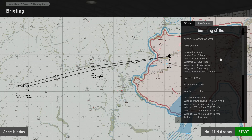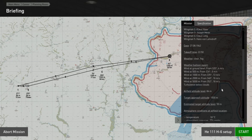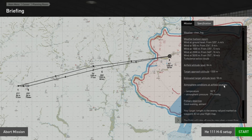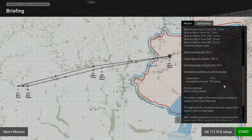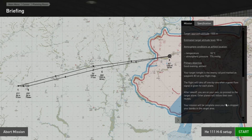It's the 27th of August 1942, takeoff time 22:50. We've got a night bombing mission - something different! Weather is clear fog - I'm not sure what clear fog is, fog tends to be unclear, but we'll go with it. Target approach is going to be 1500 meters. Airfield should be 84 meters, estimated target altitude 50 meters - might be worth remembering for the bomb run. Temperature is 18 degrees C. Primary objective: good evening airman, your target for tonight is the enemy rail yard marked as waypoint 3 on your flight map.